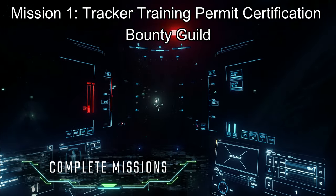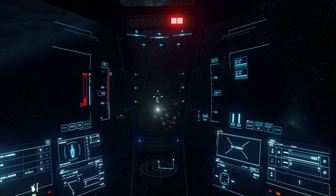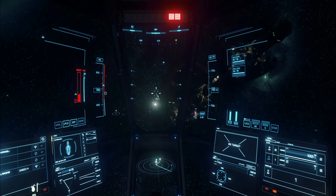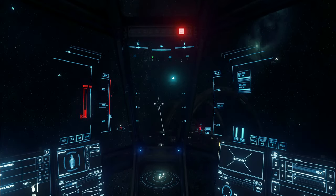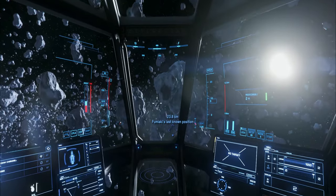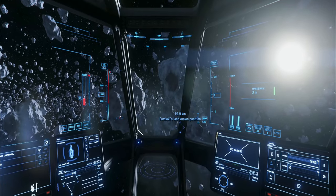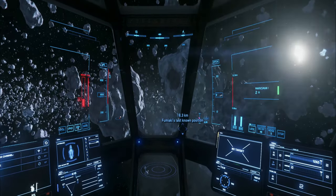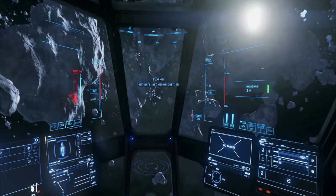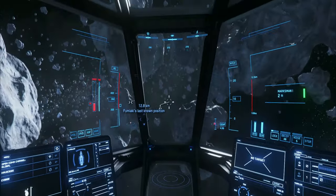We want to maximise our earning potential as quickly as possible, so we need to unlock a mission called Clear Criminal Nest. Since we're going to a cave later anyway — a process that involves us destroying hostiles and looting them — we might as well unlock this mission too. It allows us to earn an extra 30,000 AUEC just for doing what we're already going to do, so it's absolutely worth unlocking.